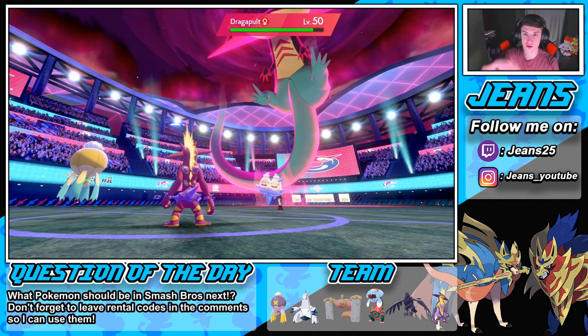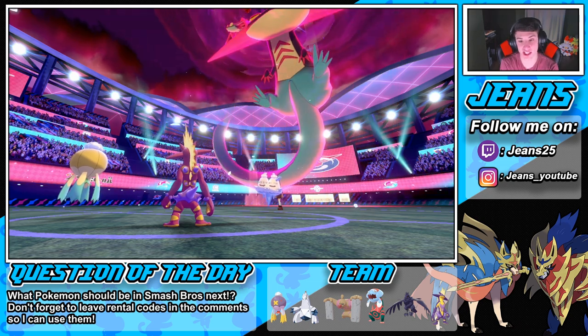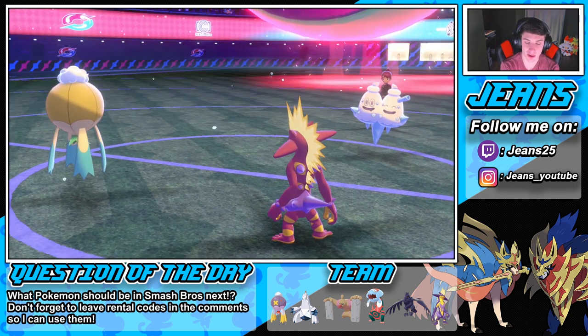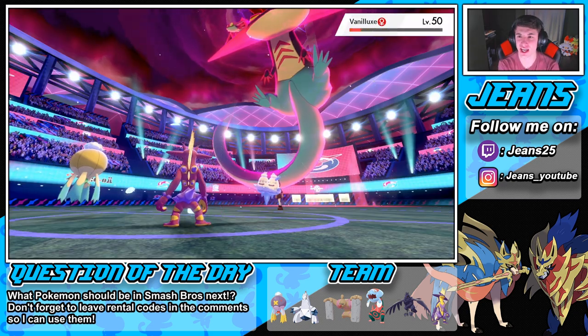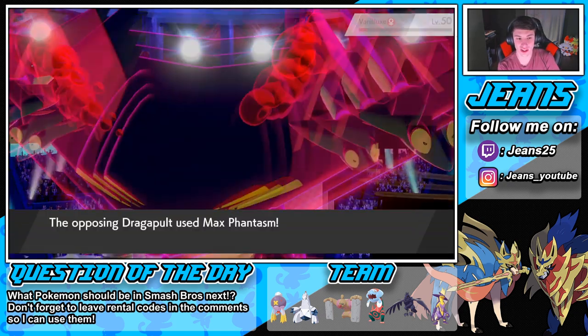We take the L — one and one with this squad now. On stream my paralysis triggered three times in a row, one of the craziest things ever. What are the odds? Mach Punch comes through but doesn't take out Corviknight, Brave Bird comes out and GG. One and one with this squad — let's hop into battle three and try to get a winning record. I really love Driftblim and Duraludon — the golden balloon combo.